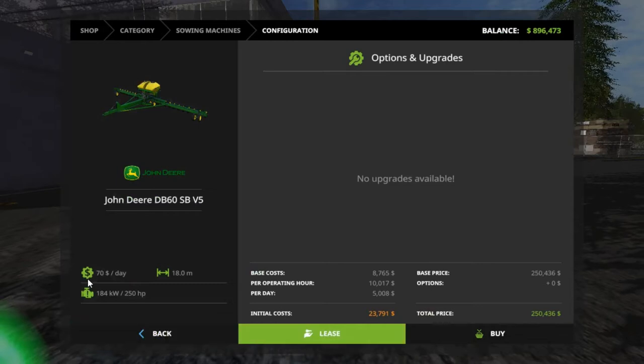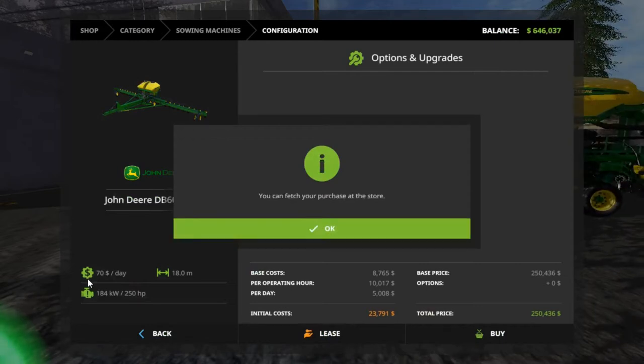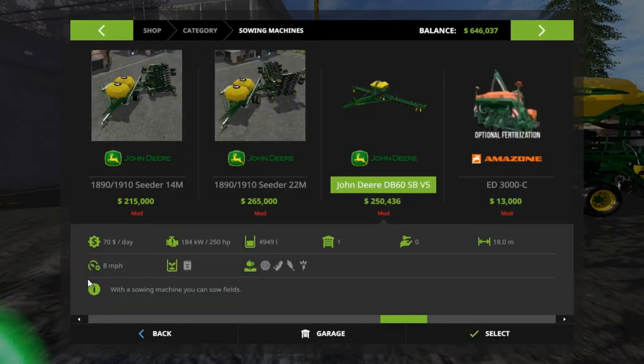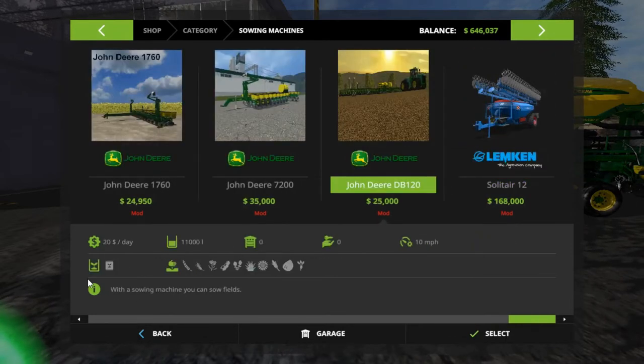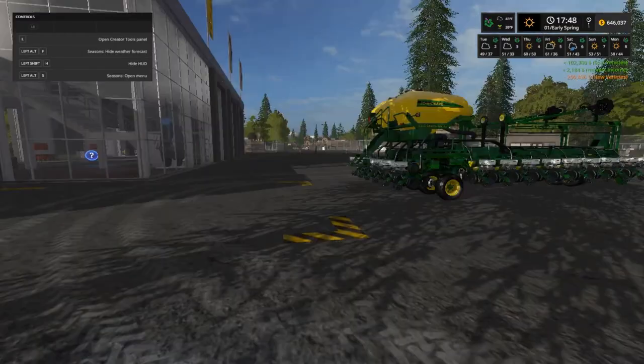It's $250,000 — I know it's going to take our balance down, but I went and got all the sawmill stuff done. The planter we're going to buy will probably be this one here, or maybe one that does wheat, canola, barley, and soybeans — it does all of them. We might do that too. It'll need a big tractor, so it'll probably be after the harvest. Here's our new planter.